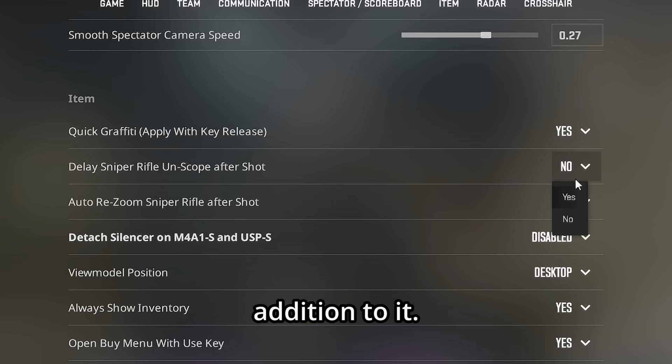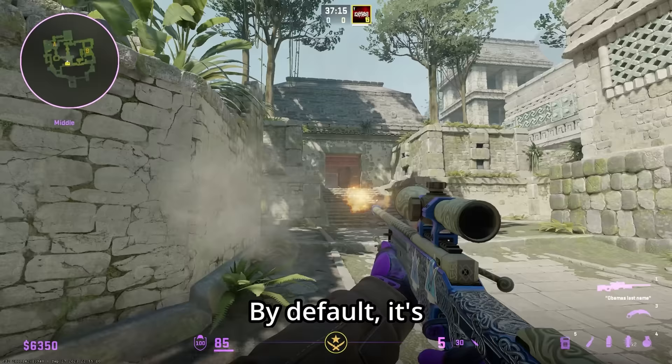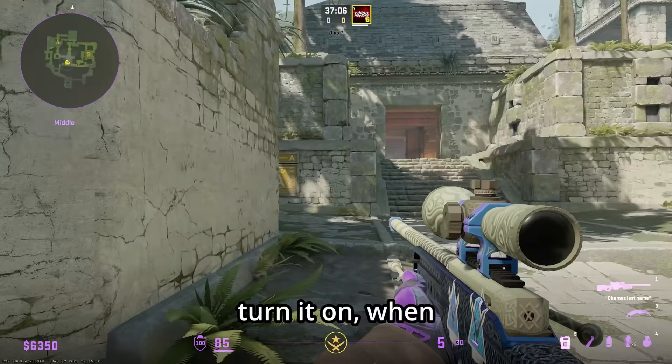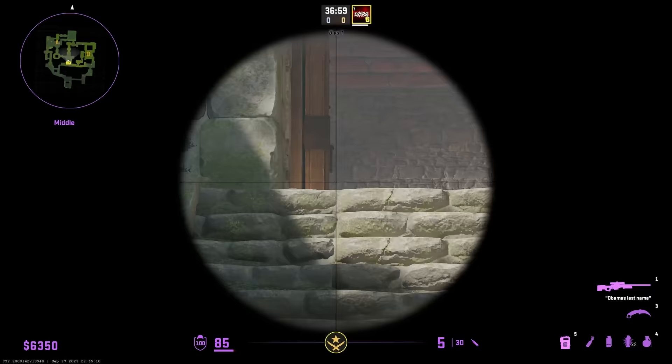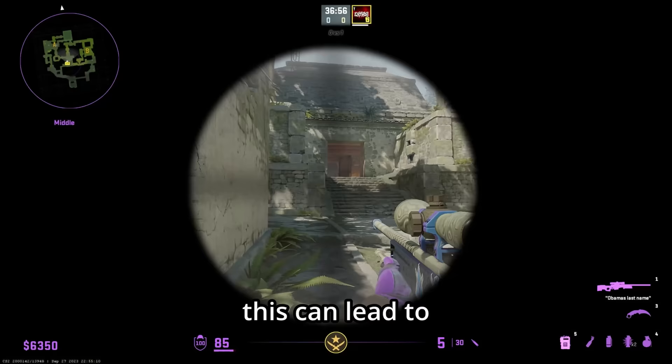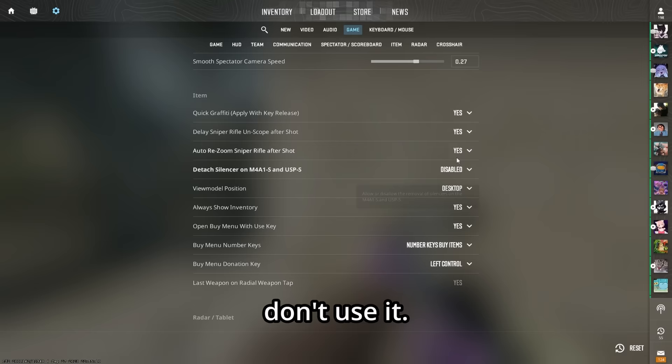Delay sniper rifle unscope after shot: by default it's pretty much the same as CS:GO. When you turn it on, after you shoot you stay scoped in for about an extra second so you can see if you hit the shot. However, this can lead to some awkward scenarios — it all comes down to personal preference.